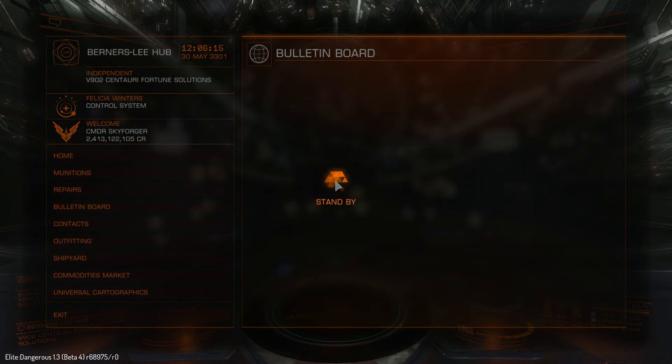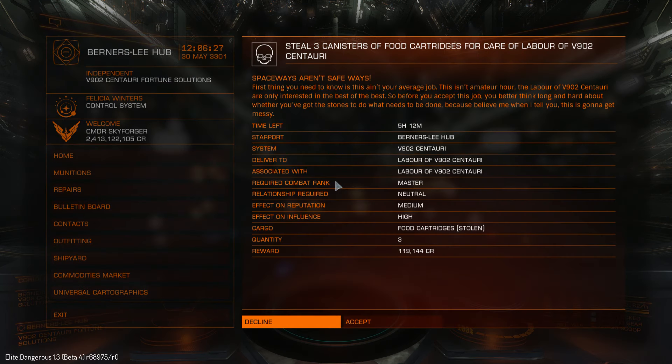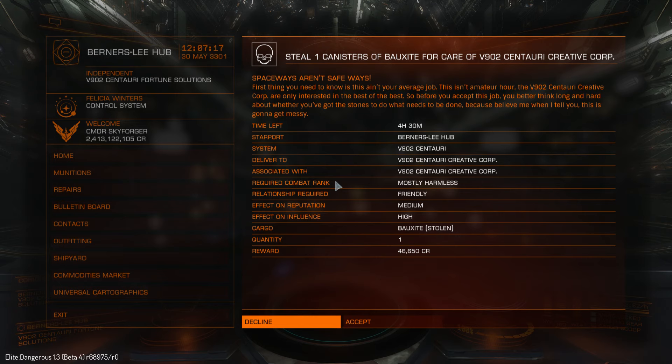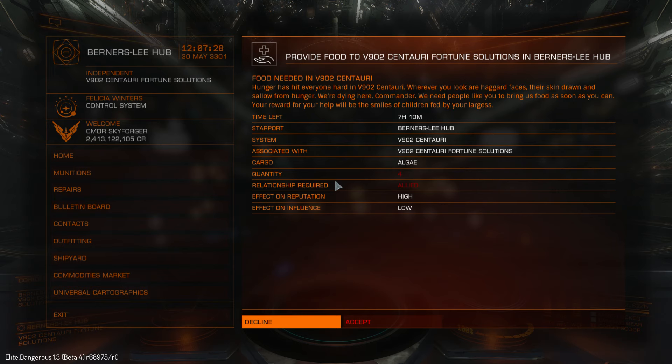Now I am at a refinery station — let's see what we have here. Ancient artifacts, stolen, 4, exploration rank Ranger, 153,000. Piracy missions: steel, 3 food cartridges, 119,000. Microbial furnaces, 9, trade rank Elite. Ancient artifact reward 21k, exploration rank Aimless. Piracy, combat rank Mostly Harmless, 1 box seed for 46k. Food needed — effect on reputation High, effect on influence Low. 4 algae, need to be Allied.